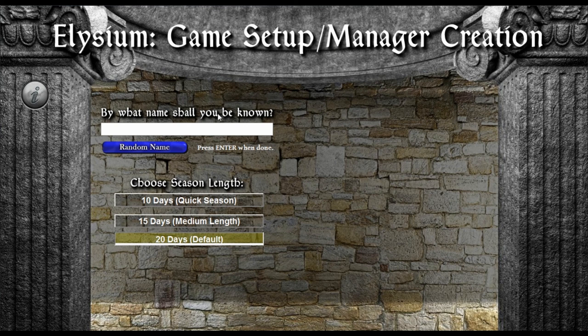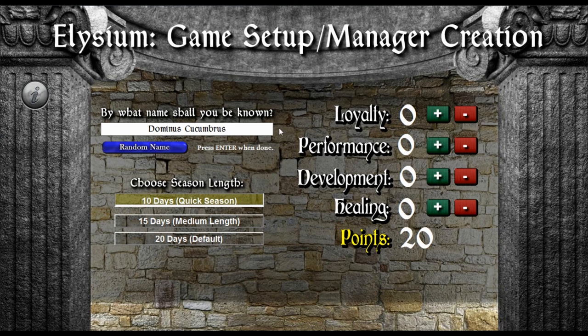Let's start a new campaign. 'By what name shall you be known?' That's a really good question. We're going to go for a quick session — ten days. We can random name it, but I'm going to go with Dominus Cucumbrus. I guess that's the warrior's name. The music is a bit loud for me. Let's go — it's going to be a performer. Development, healing — he needs to be able to heal up. It's going to be a race — a master performer. There we go. Done.